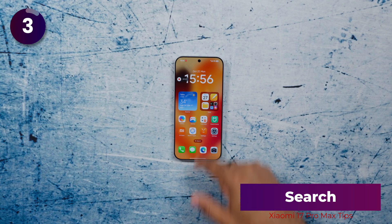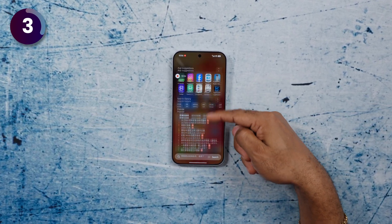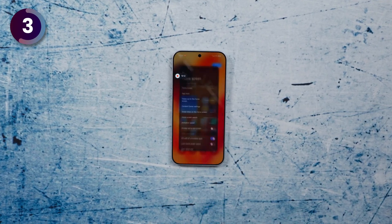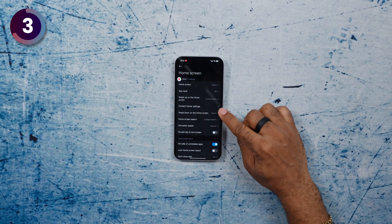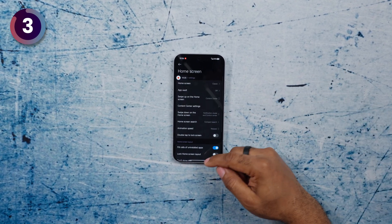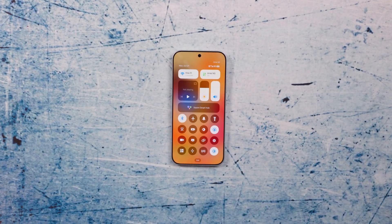For those who want to replace App Vault with Google Discover, that's not possible here. Another issue is swiping down from the home screen showing a Chinese search with Chinese search history. To fix it, tap and hold the home screen, go into Settings, tap More, tap on Swipe Down on Home Screen, and change it to Notification Shade and Control Center. Now swiping down gives you your notification center.